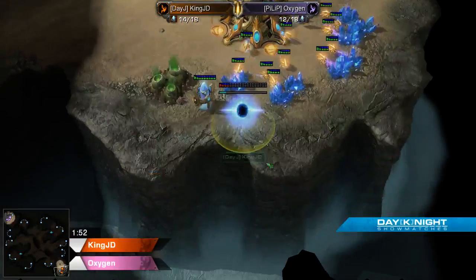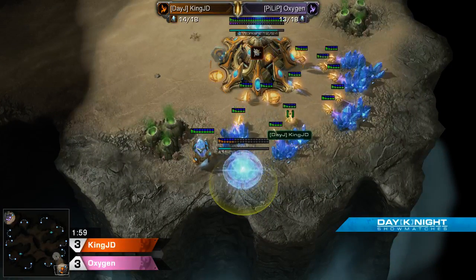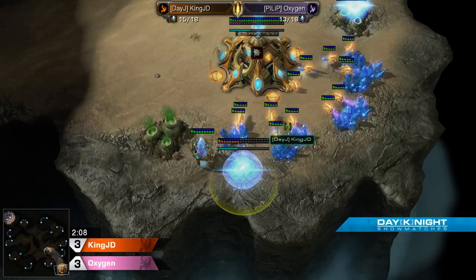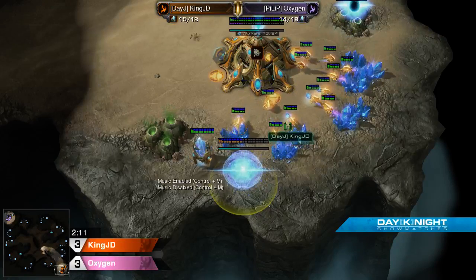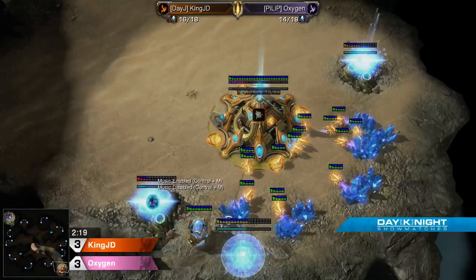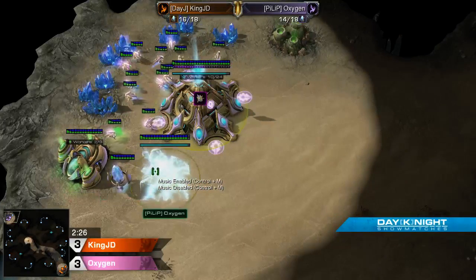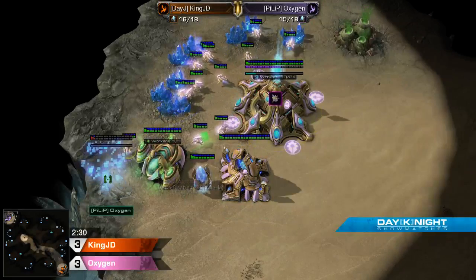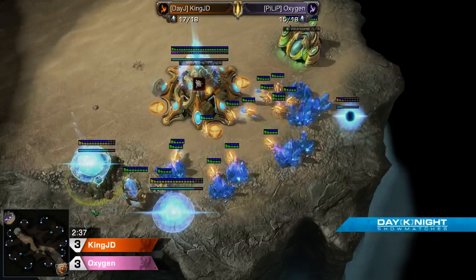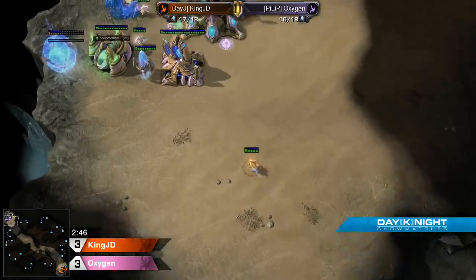Or he's going to do a 3-gate all-in, where he just Kronos Warp Gate. Those are the two options you have going from a 10 gate. So we have King JD going for the standard double gas on 15 with the gate. Since Oxygen hasn't moved a probe out to Proxy yet, it's probably just going to be the 3-gate all-in.